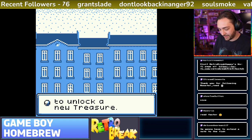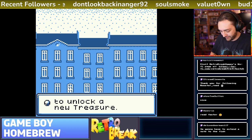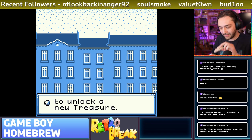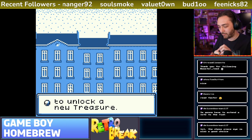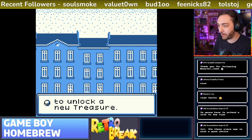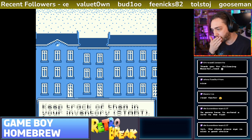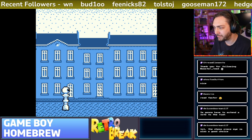I'm just going to have a bit of chocolate. I've got some really nice chocolate here — white chocolate Tony's. That's my weekend treat. Unlock a new treasure.